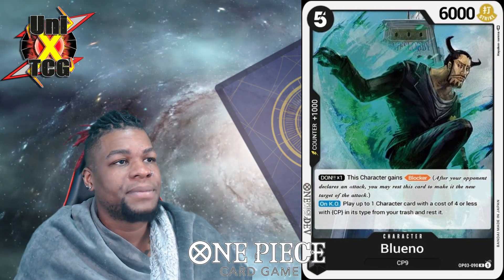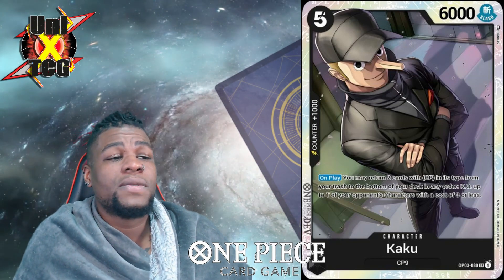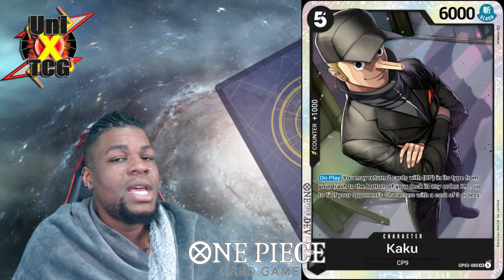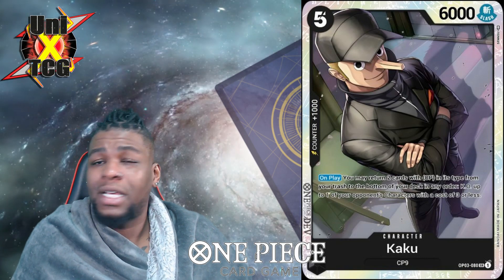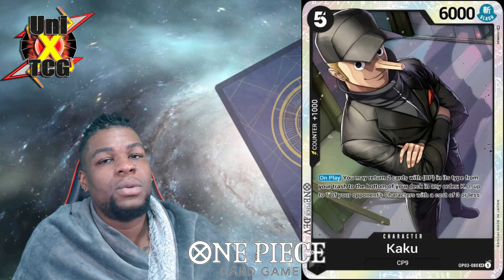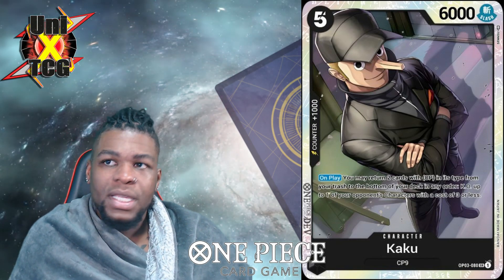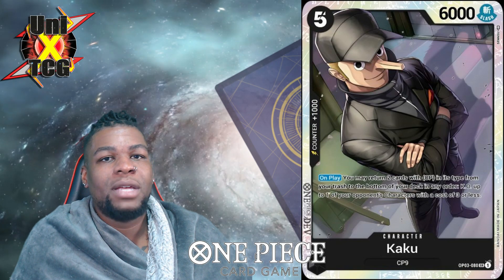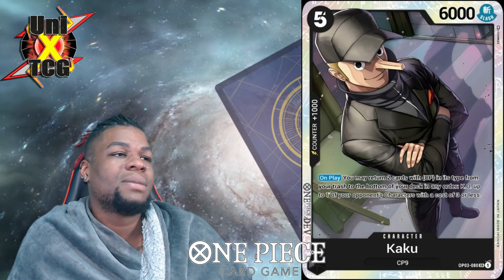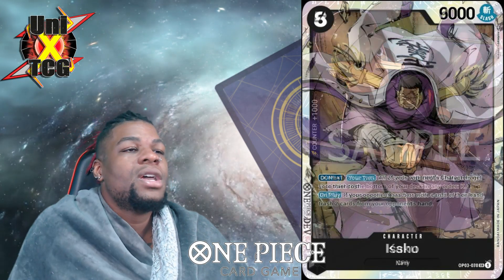Kaku is a five-drop 6k. On play, you may return two CP cards from your trash to the bottom of your deck in order to KO something that costs three or less on your opponent's side of the field. The cost ceiling is low, but black is an A/B type — this is the payoff card. Lower that cost and Kaku has incredible range, essentially Kobe range. If you're playing the secret rare Kuzan version you can destroy 8-drops; with other cost-lowering cards you can destroy six costs. Suru or Tashigi will drop things so you can blow up five costs with it.